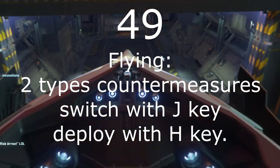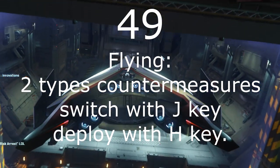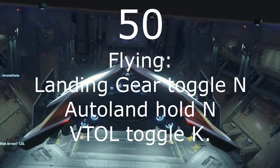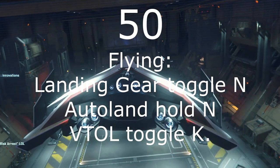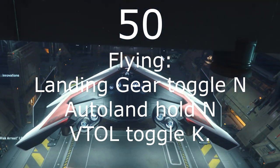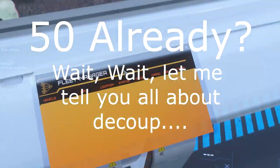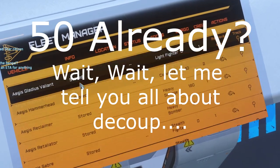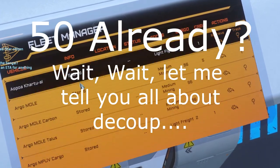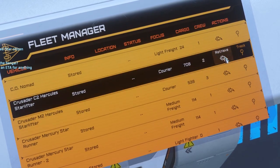Number 49: There are two different types of countermeasures. Switch the type with the J key and launch them with the H key. Finally, number 50: Put your landing gear up and down with the N key. And if your ship has the ability to rotate its thrusters — VTOL — do it with the K key. Yes, I have missed a lot of things. Put your suggestions in the comments and hit the subscribe button to know when I have inevitably come up with 50 more things for new players to know. I'm Daniel Raymond for Ray's Guide.